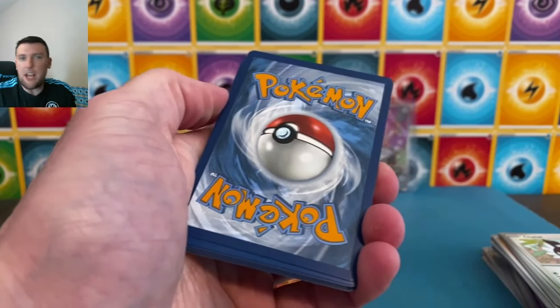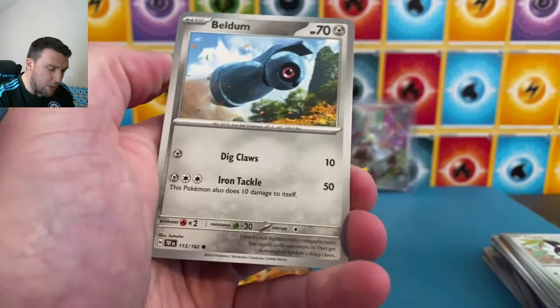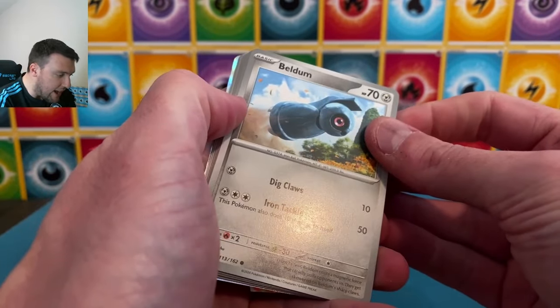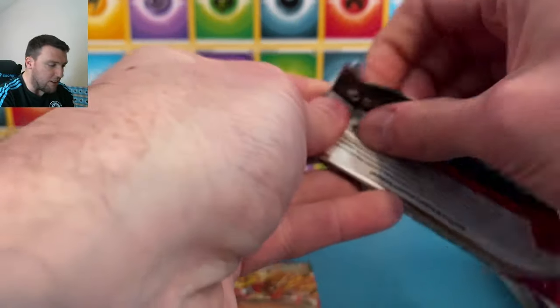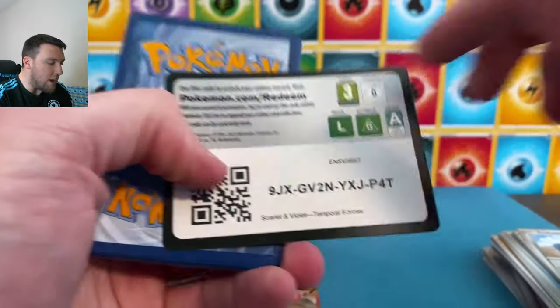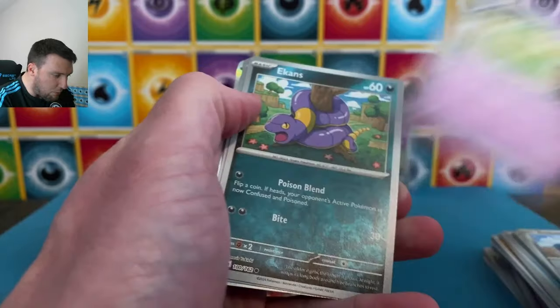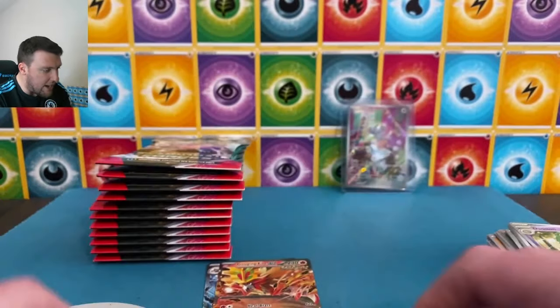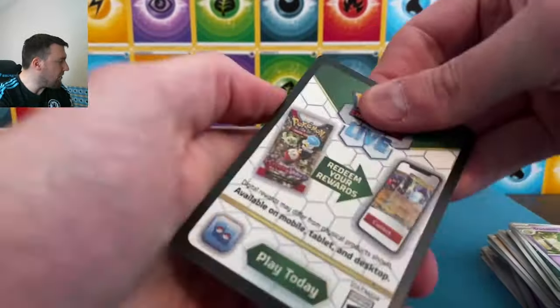If pull rates are going to be as difficult as Paldean Fates and Paradox Rift, we're in for some trouble again with this set — but in a good way, because it means the special art rares — Gengar, Koraidon, Lickitung, Iron Thorns, whatever they are — are going to be pretty solid and won't drop as drastically as new set releases do. Lightning energy. Delmise and Koraidon again.